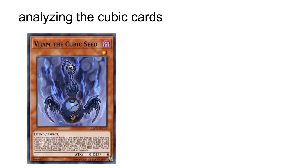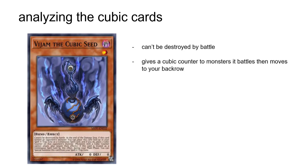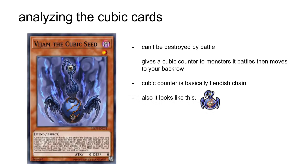Now for the card the archetype is designed around: Vjam the Cubic Seed. It's a level one with 0/0 stats, can be destroyed by battle, and can move to your back row and give a Cubic Counter to monsters it battles. Cubic Counters prevent monsters from attacking and activating their effects — and in Duel Links they look like chibi Vjams, which is really cute. Vjam can also special summon itself in your back row afterwards for repeated use. Keep in mind that the effect to move to the back row and give a counter is optional, so you don't have to leave your field wide open if you don't want to.